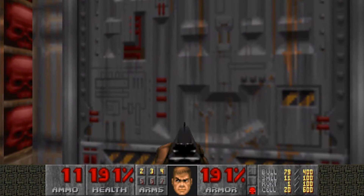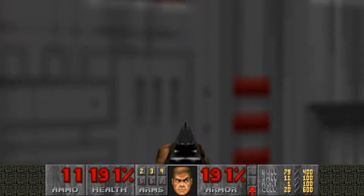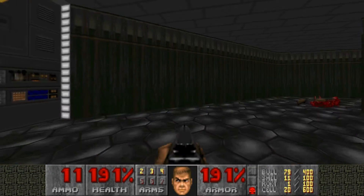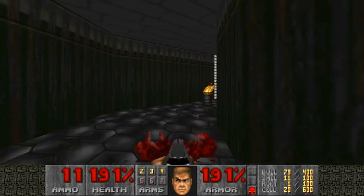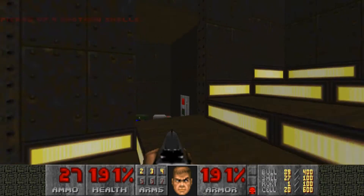We're not going to go through this red door just yet because it'll actually lead to the exit. But we also need the blue key to get to the exit. So we head up here. If you walk down the hallway, you'll find that the wall opens up automatically. So let's go in here.